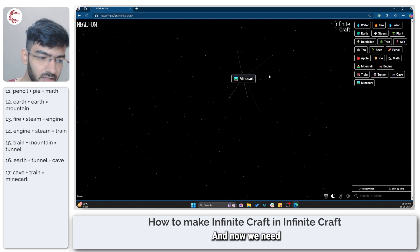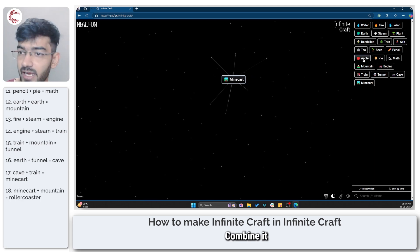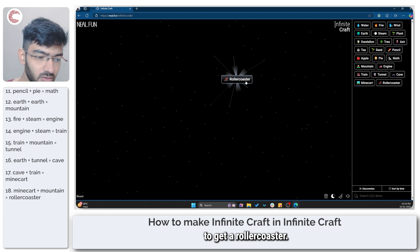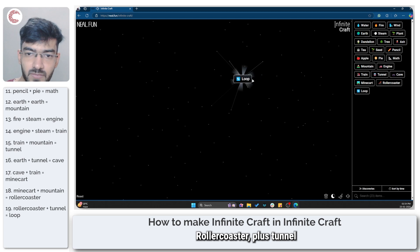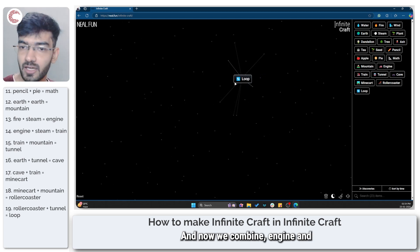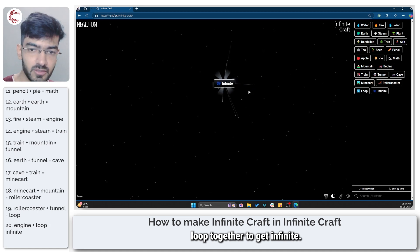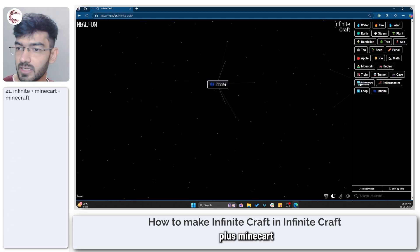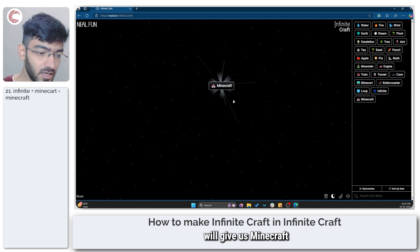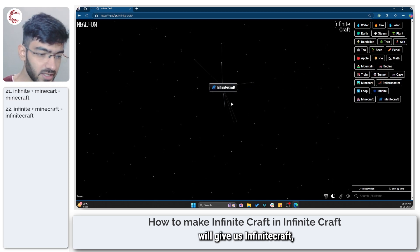And now we need a minecart. Combine it with a mountain to get a roller coaster. Roller coaster plus tunnel is going to give us a loop. Now we combine engine and loop together to get infinite. Infinite plus minecart will give us Minecraft, and infinite plus Minecraft will give us Infinite Craft.